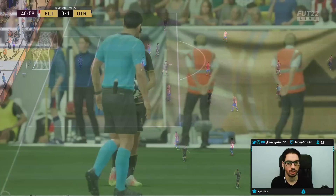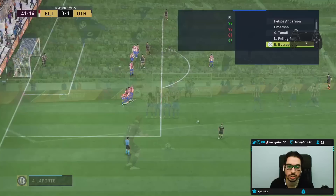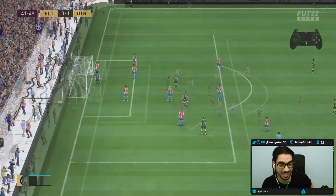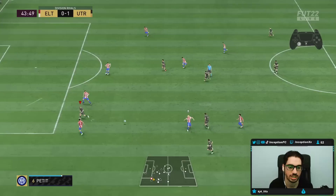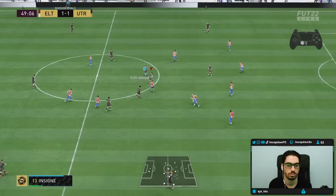Does he have free kick stats? He doesn't, but I can probably get a good finish out of him here. Five-star weak foot — let's do this. Because of the weak foot, I could probably get a fake shot on the inside. I didn't expect that — that was still a pretty good shot. I don't know what happened there, but the fact that he just did a bounce dribble was kind of crazy.